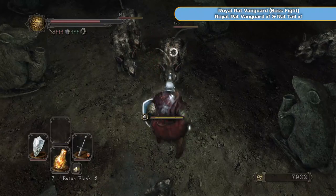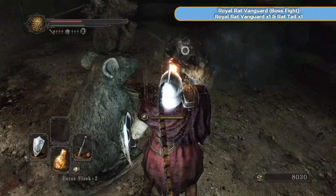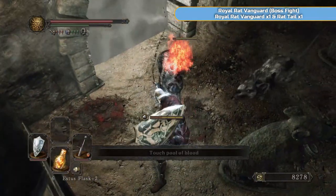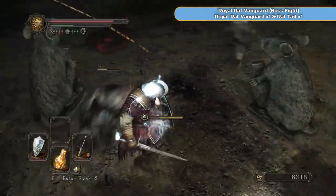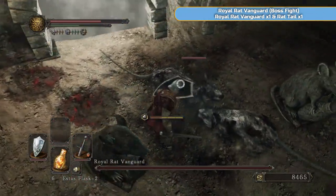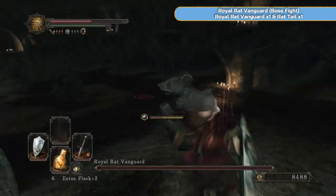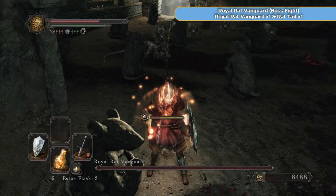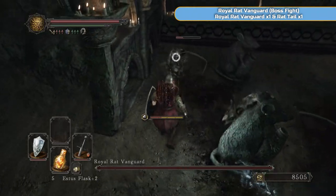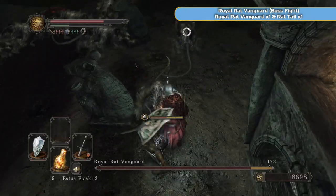The boss isn't actually here yet from the start - the health bar will turn up when he actually turns up. You can see I'm getting a lot of petrification buildup, which I completely forgot about, especially when the actual boss showed up. It does wear down pretty quickly as well. The boss has actually turned up now - he is easily distinguished by his stripe of fur along his back and his bigger size. You will be able to pick him out. He is more aggressive than the other ones - he will come for you.